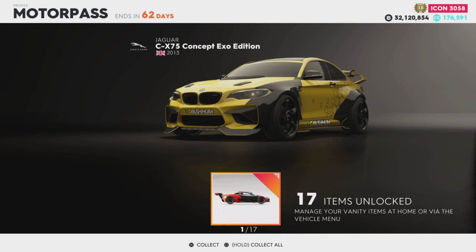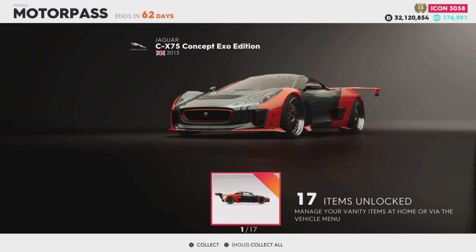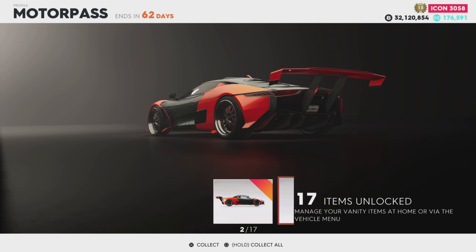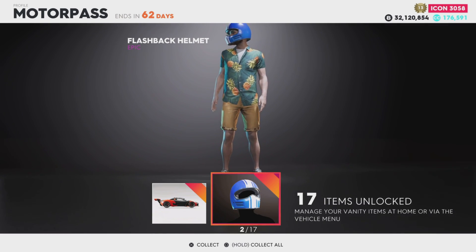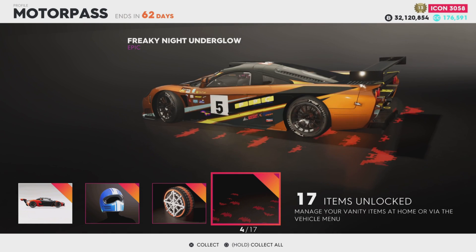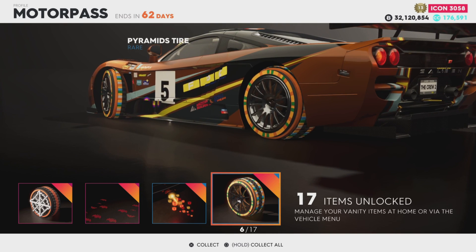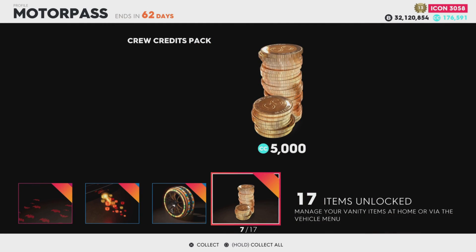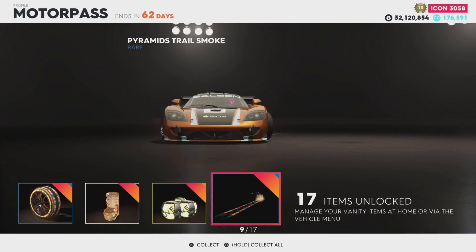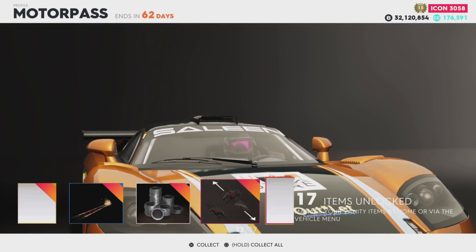Let's see what we get. We get a Jaguar CX-75 Concept Excel Edition - that is slick. Then we got a Flashback helmet, that's pretty cool. We got pixelated tires - that is sweet. Some digital bats, looks like cubes from Minecraft, like little lava blocks. Some tires, 5,000 crew credits, and a powerboat floating icon.